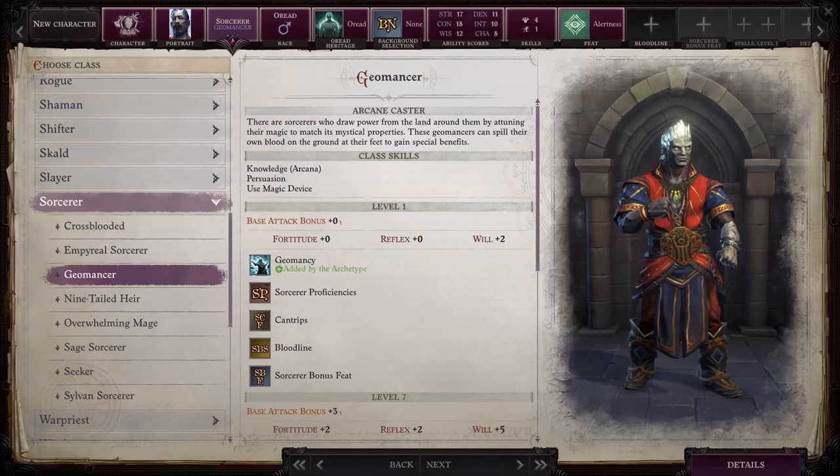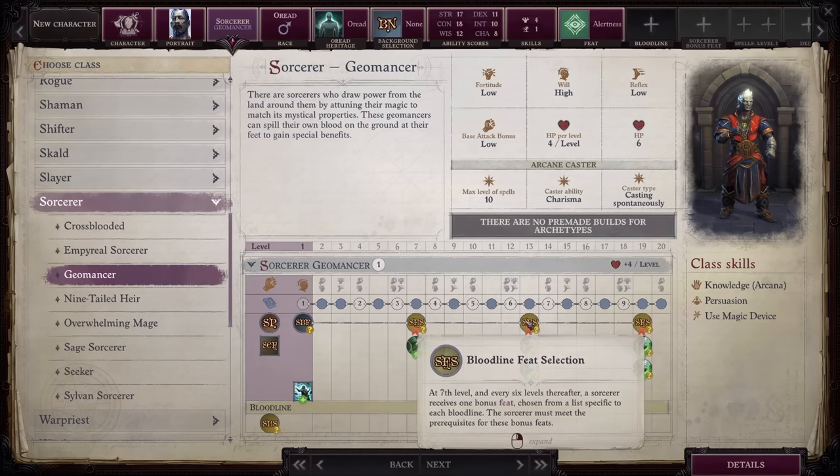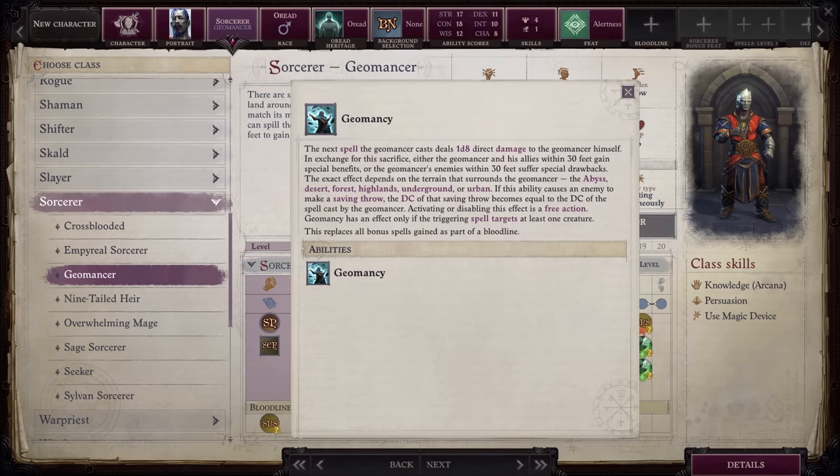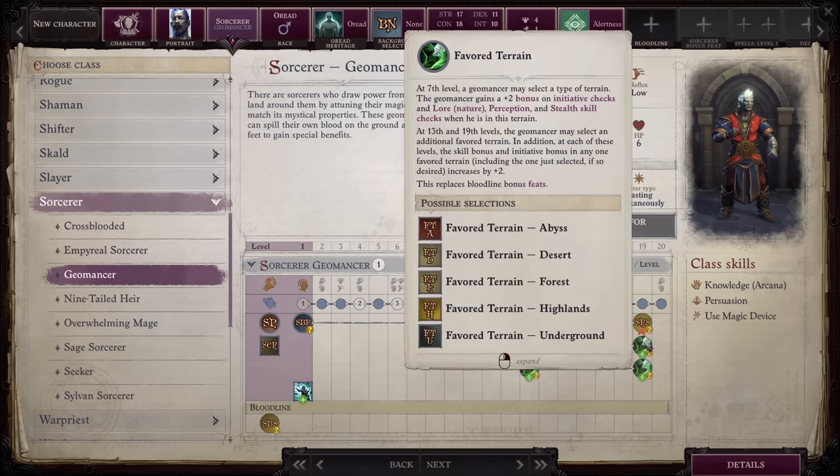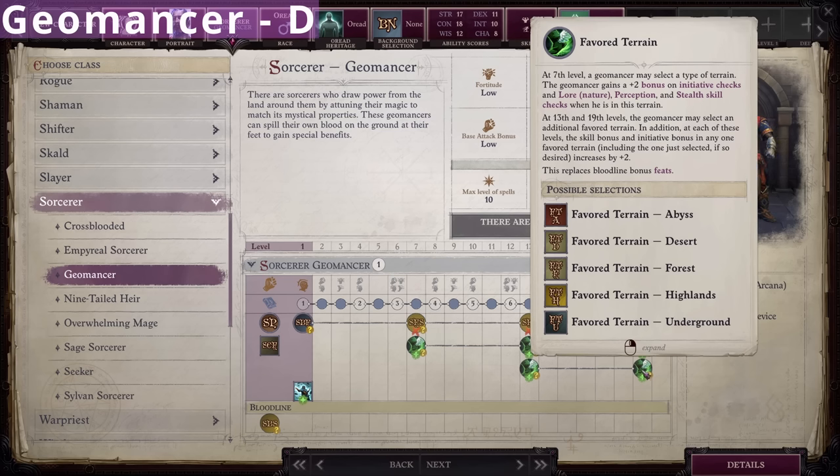Next on the list is Geomancer under Sorcerer. You lose three Bloodline feats, which could slow your ability to gain crucial metamagic feats. You also lose all Bloodline bonus spells, which is a pretty large sacrifice for a class that doesn't get a large roster of spells as it is. In exchange, you get Geomancer, activated with a free action — the next time you cast a spell, you deal 1d8 damage to yourself while giving all allies or all enemies a specific effect for one round based on the terrain you are in. For example, if you are in the Hinterlands, you give all allies within 30 feet damage reduction equal to twice the level of the spell you cast. I'm not a fan of playing musical chairs with buffs based on terrain. You'll also get three ranks of Favorite Terrain along with two additional favorite terrains just like a ranger. Overall, I rank this class a D — sacrificing bloodline feats and spells for terrain-based buffs seems like a terrible idea.